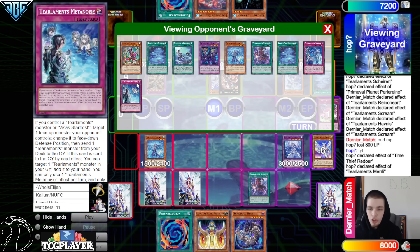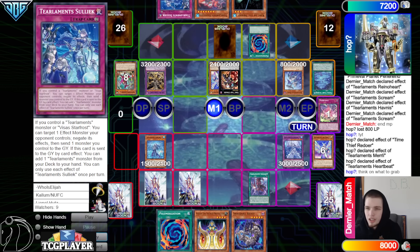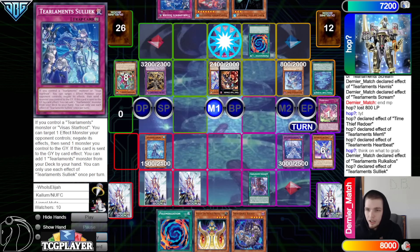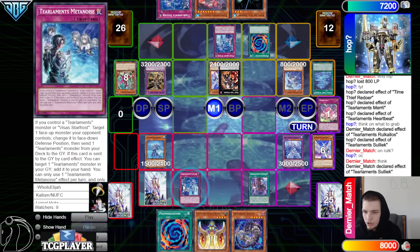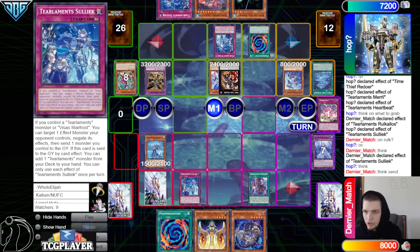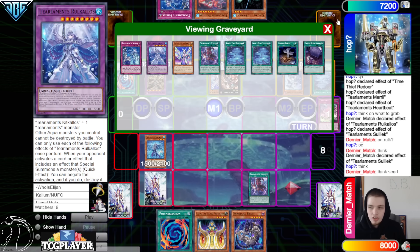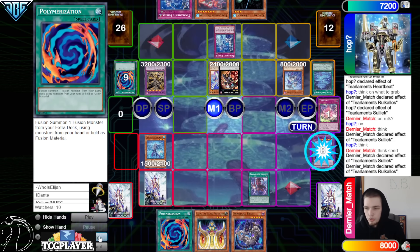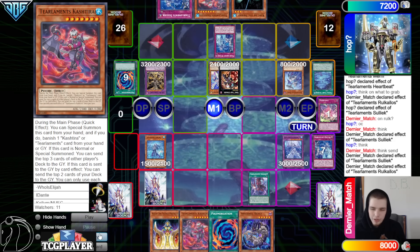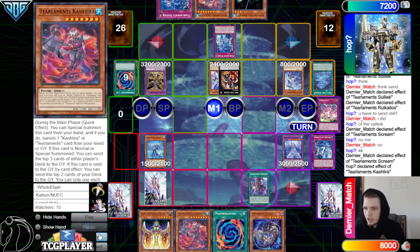Normal summon Merly — Merly effect chain link one. They're thinking if they want to do a chain link two; they do not. Heartbeat effect can add back from the grave — Heartbeat grab back So-like. Then activate Poly. They're going to chain Rukalos and then chain So-like to try to shut that down, chain So-like on the Grapha. They're going to send their Rukalos — that way So-like won't do anything, which also means the Poly gets stopped. Off the Rukalos they're going to send So-like. New chain link — So-like one, Rukalos two. Summon, add Tear Cash.